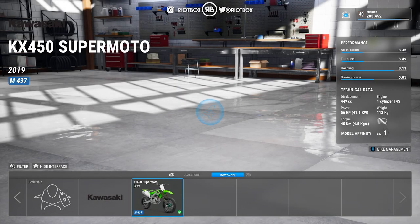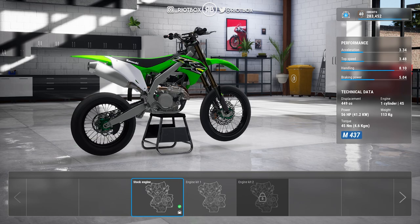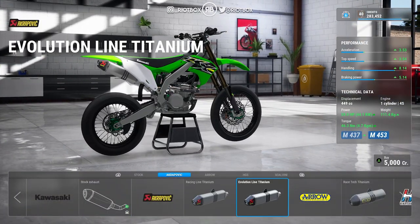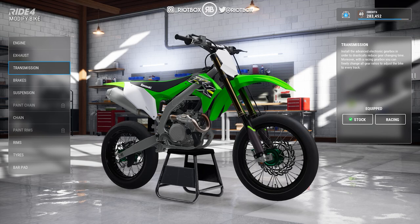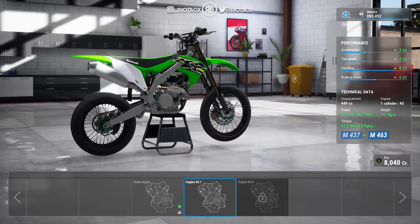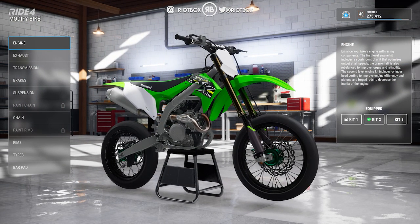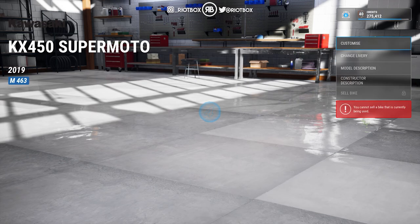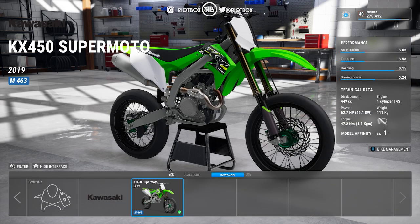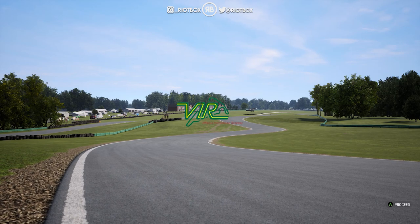I want to upgrade it slightly because the other bikes have a bit more power. Putting the engine kit on brings it up to almost 63 horsepower, on par with the Yamaha. I'll spend 8k on the upgrade — that's all I'm going to do. Then we're heading out to Virginia South Course for the first time in the supermoto class.